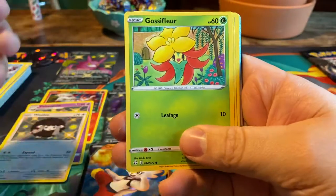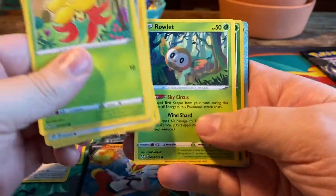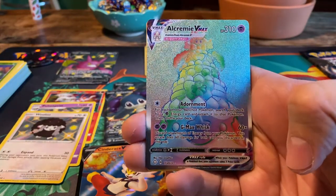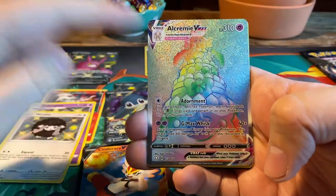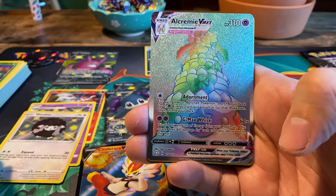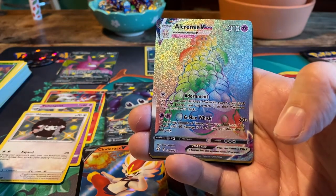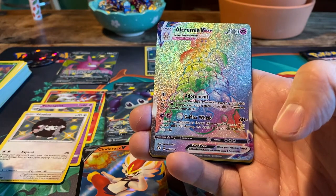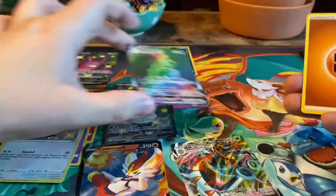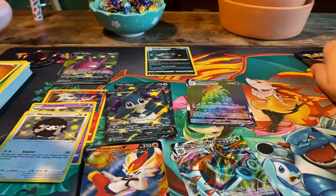Next pack: Gossifleur, Eevee, Nickit, Morpeko, Rowlet, a reverse Cacnea — we haven't seen any reverses yet. And a Rainbow Alcremie VMAX! That is amazing, look at that beautiful tower cake. 310 HP Psychic Pokemon with two attacks. Adornment: for each of your benched Pokemon, search your deck for a Psychic Energy card and attach it to that Pokemon, then shuffle your deck. And G-Max Whisk: 60 times damage — discard any amount of energy from your Pokemon, this attack does 60 times the damage for each card discarded. Fight Energy, Thwacky, Team Yell Towel, and another Cramorant. There are a lot of the same cards because it's quite a small set.